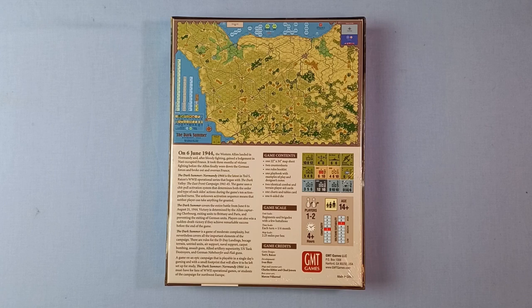The Dark Summer is a game of moderate complexity, but nevertheless covers all the important elements of the campaign. There are rules for the D-Day landings, bocage terrain, untried units, airports, air support, naval support, carpet bombing, assault guns, allied artillery superiority, US tank destroyers, and German naval warfare and flak guns. A game on an epic campaign that is playable in a single day's gaming, with a small footprint that will allow it to be left set up for study. The Dark Summer Normandy 1944 is a must-have for fans of World War II operational games or students of the campaign for Northwest Europe.